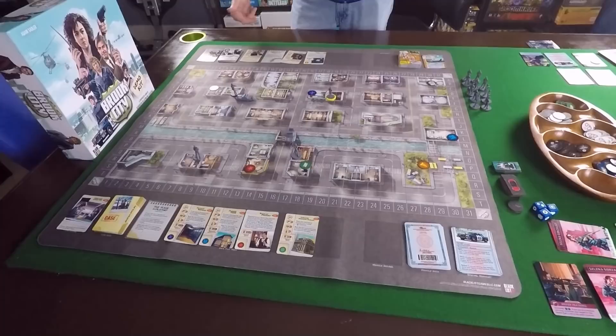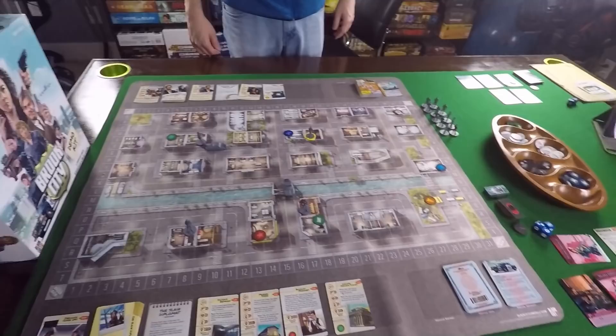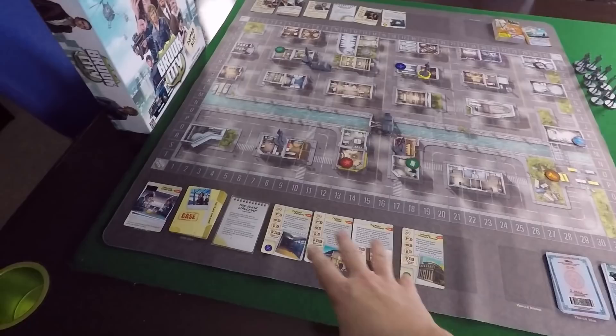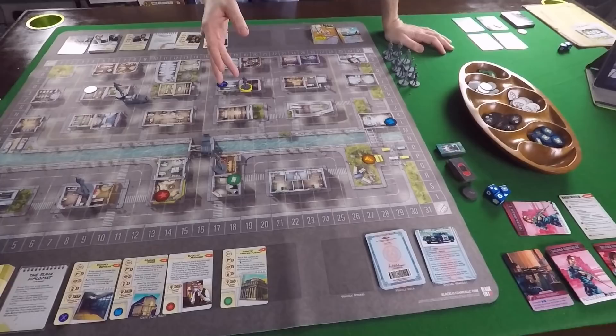The majority of cases have victory conditions and criminals have loss conditions. If a cop is ever fired by suffering stress up to their threshold, everybody loses - you have to work as a team. Another important element is the lead deck, which many cases interact with heavily - clues are hidden and you have to get leads to find them. There's a lot of thematic variety in cases. This intro case makes it easier to see what's going on on the map.